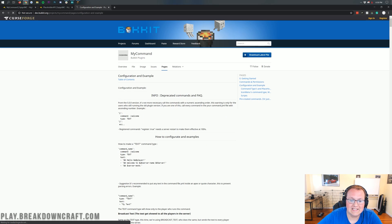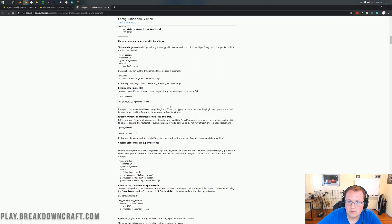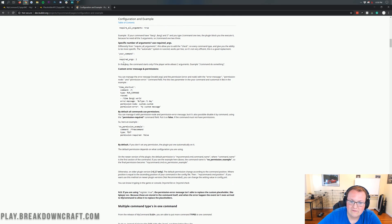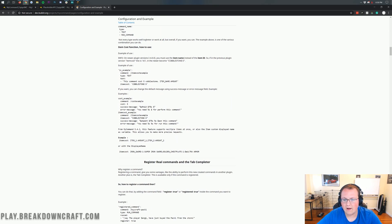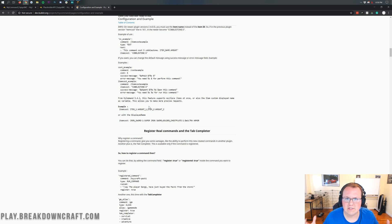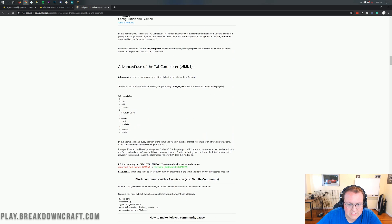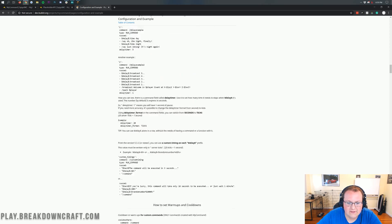Specifically you want to go into the configuration and examples section, and here are all sorts of different examples and uses for this plugin. Again, any command you want to add you can pretty much add. You can even do custom error messages and add permissions for commands. Everything can be done here. Obviously you're not going to be able to add features to Minecraft, but if you want to add in things like slash kit where sometimes you get one thing and sometimes you get nothing, you can actually do that with this plugin. You can also do the tab completer for advanced use.